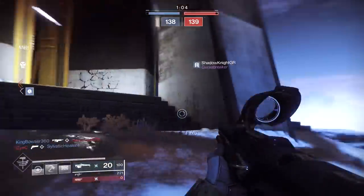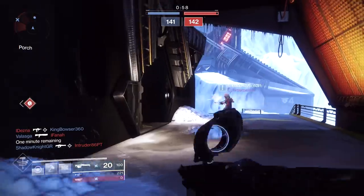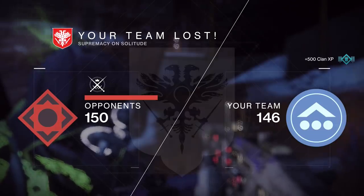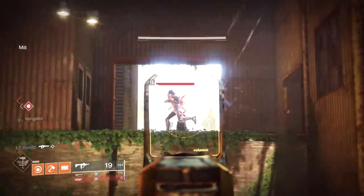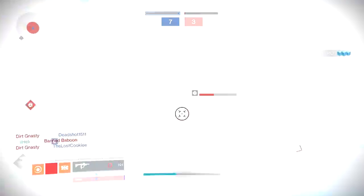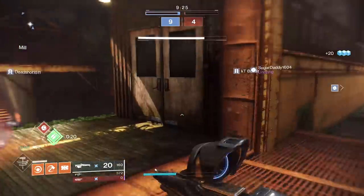I did not see that coming. I just realized I've been using One-Eyed Mask all game and haven't noticed it once — it feels like I'm not using an exotic at all. That's pretty telling. We lost, but I feel like I did almost no helping with the Crests. My secure rate isn't as bad as I thought. I don't want to jinx anything, but I may have found a lobby without Arbalest. I don't want to speak too loud because Bungie will hear.